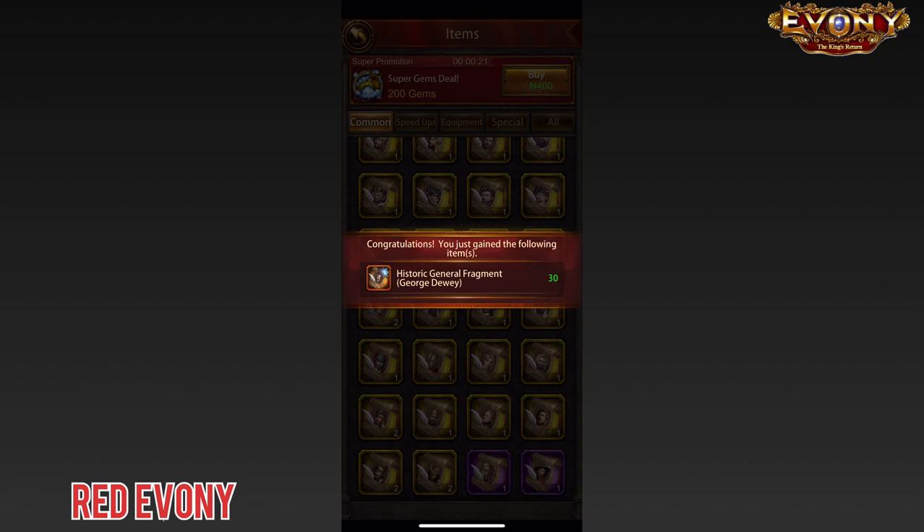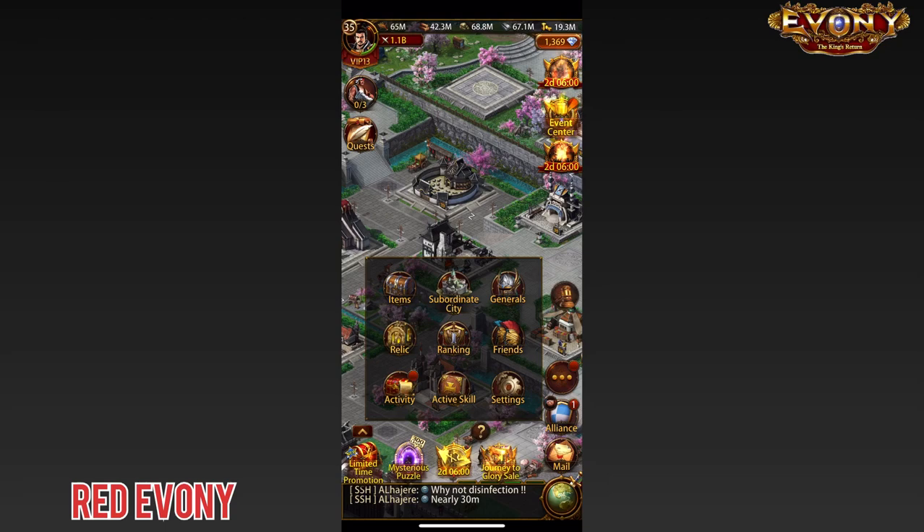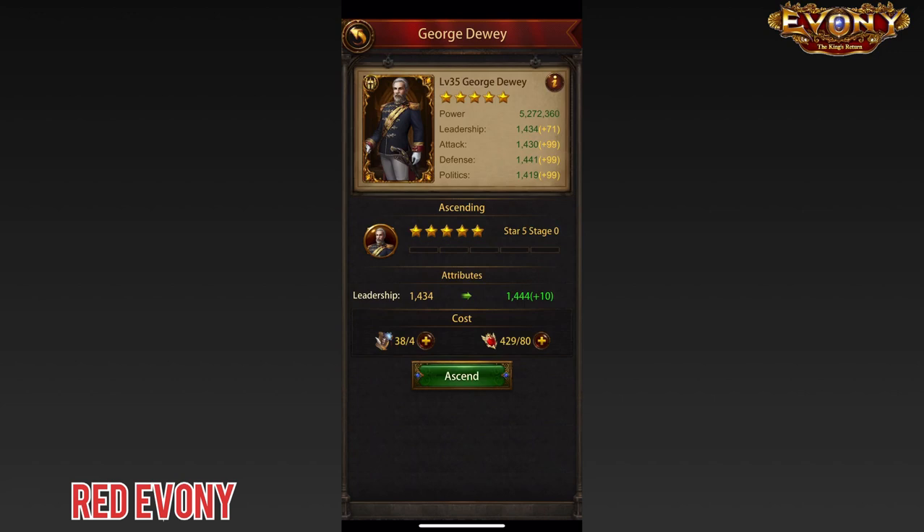So I go to my main General, come to Enhance, and we'll start the ascending. There are 5 levels to complete to get the 6 star. So we do the first one.